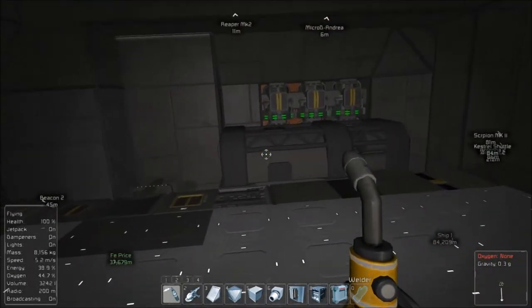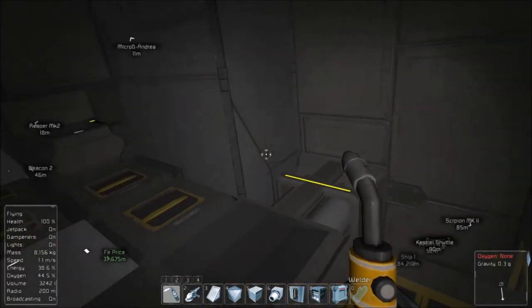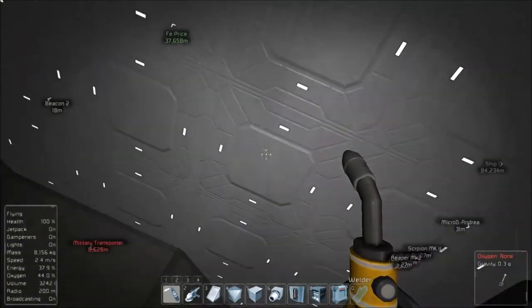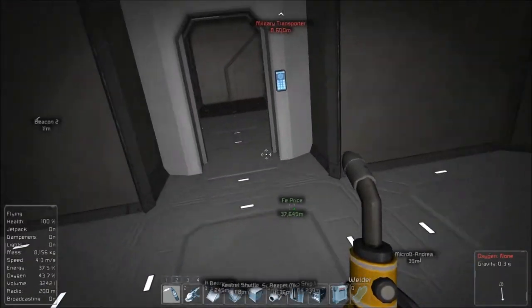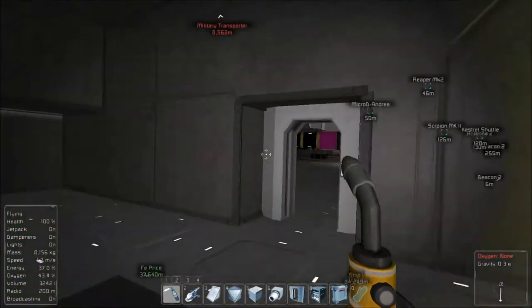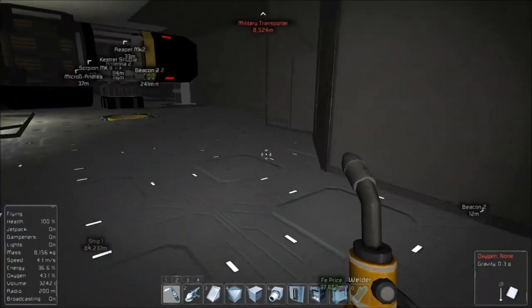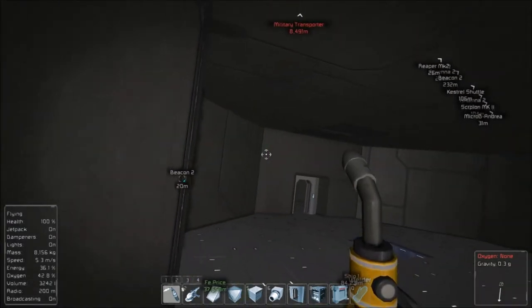Trying to think what all I've done. I covered up all the thrusters, and then I realized a little bit later that it doesn't matter — as long as the front portion is sealed, you're fine. I thought I had a thruster revealed somewhere; I think I covered it up by doing this cosmetic bit here.